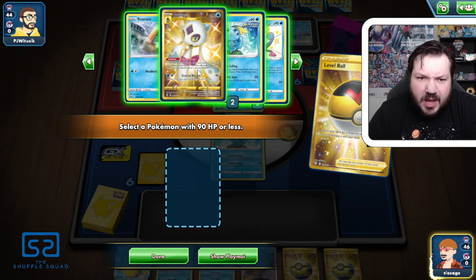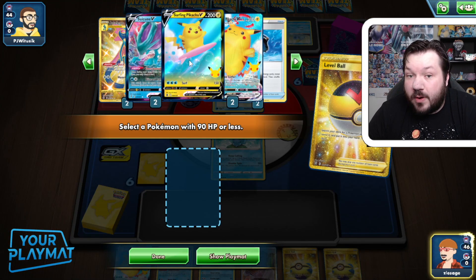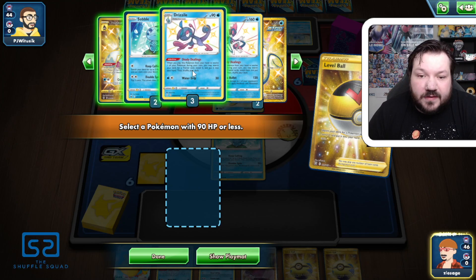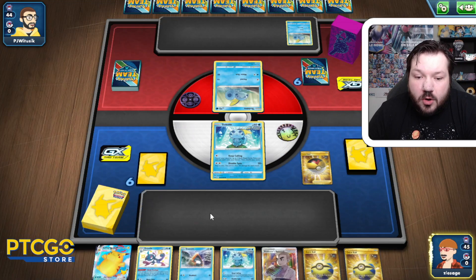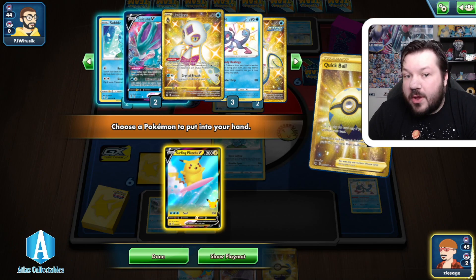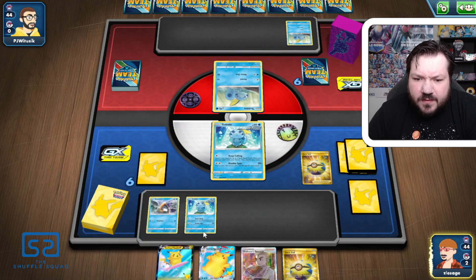I'm debating using Professor's Research — the new Professor Oak one that I think is absolutely awesome. I think the best play for us is to thin the entire hand down and get fully set up. We only have one Surfing Pikachu V, but if we're able to get that set up relatively quickly, we could be in a great spot. We also have Suicune V as a backup attacker. Let's grab the Surfing Pikachu V.